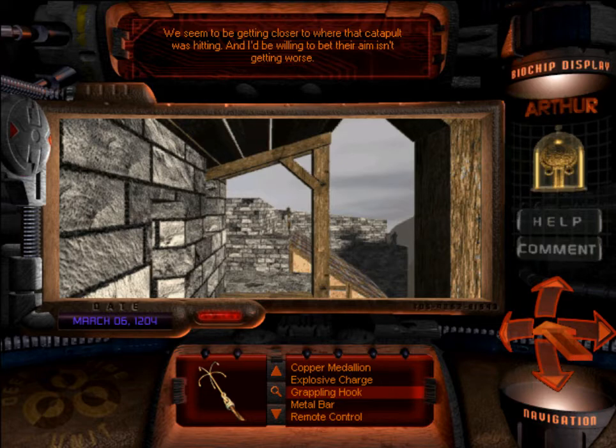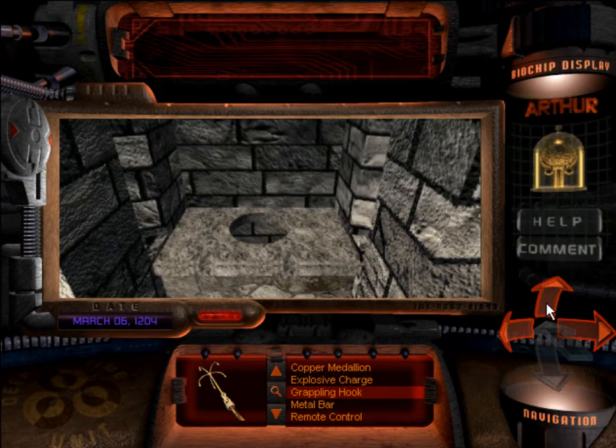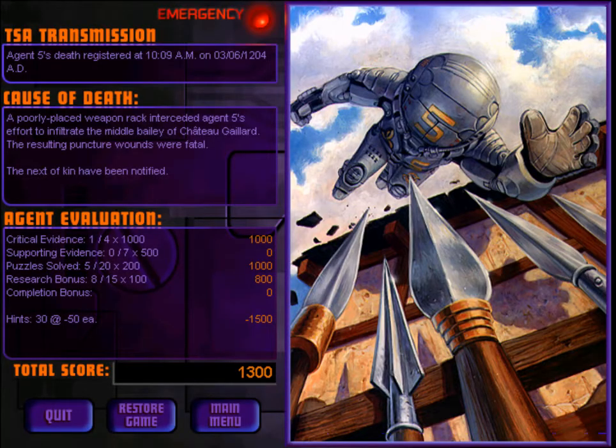We seem to be getting closer to where that catapult was hitting, and I'd be willing to bet their aim isn't getting worse. That actually should have been a help message, but he gave it to us anyway. Here's another gold robe. But if you're someone who's really looking around, you'll probably find this — otherwise you probably would have missed it. That looks pretty steep — this is actually a way we were able to get down the wall. Well, you can try it if you want. I don't want to sound like your mother, but you're gonna put your eye out. A poorly placed weapon rack intercepted Agent Five's effort to infiltrate the middle bailey of Chateau Gaillard — the resulting puncture wounds were fatal.